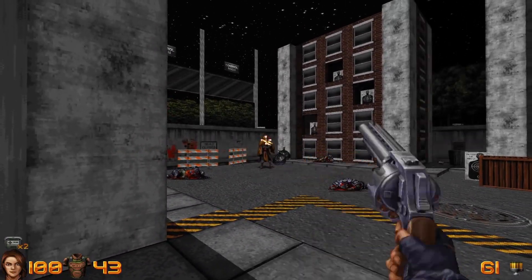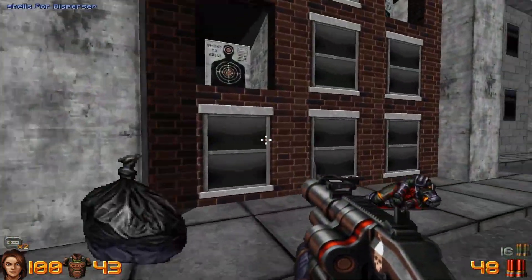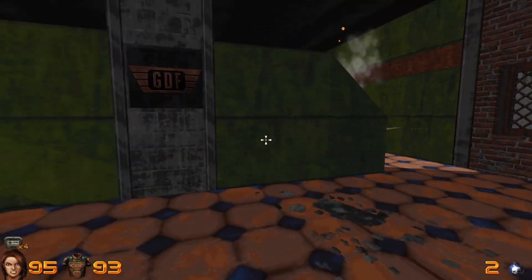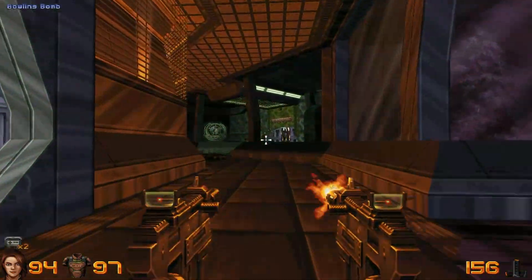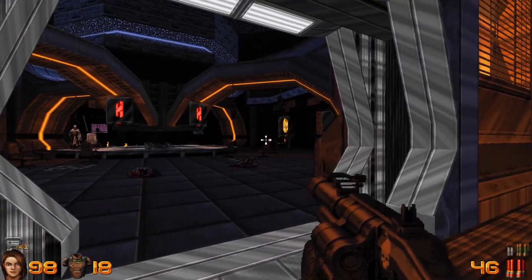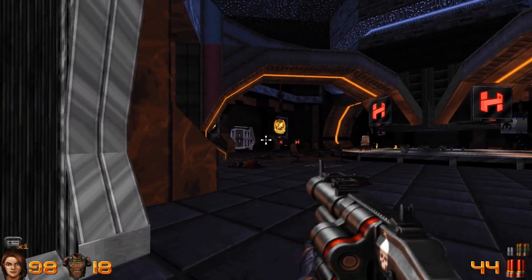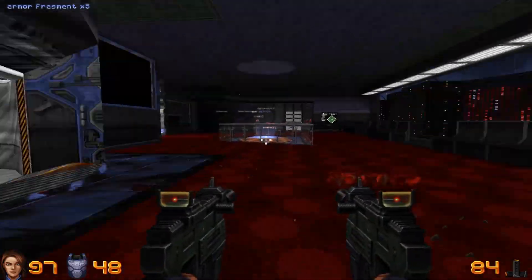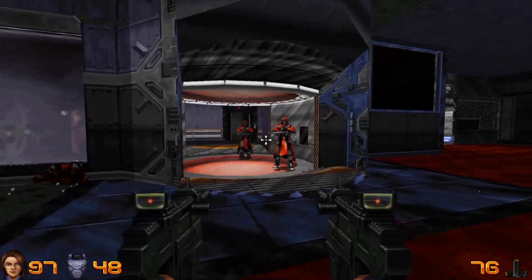Episode 2 consists of exploring the rundown Global Defence Force base, and I love the look of this opening map. The base is complete with a shooting range, sleeping quarters, a front desk area and more. As you progress deeper into the episode, you'll find yourself in the main portion of the base. This entire episode and the one following it are extremely consistent and the level design is solid across the board. Episode 3 is where you climb up to a tower owned by Haskell, the game's villain, and this is so good.